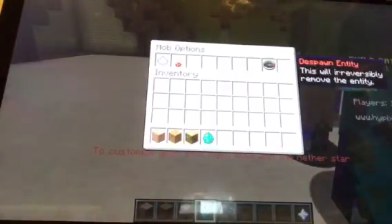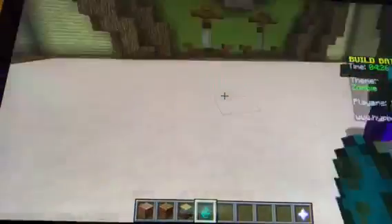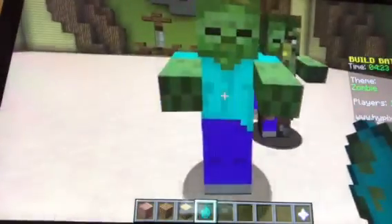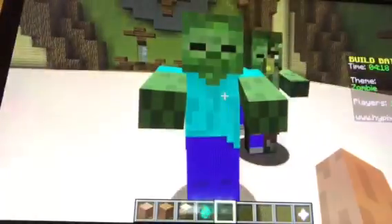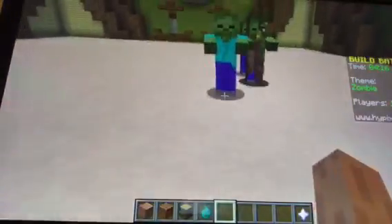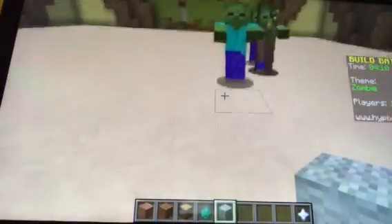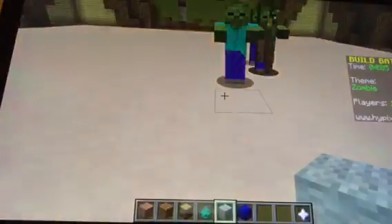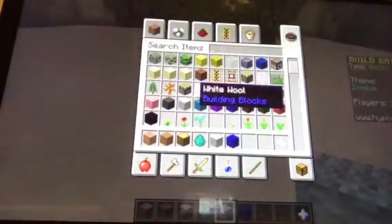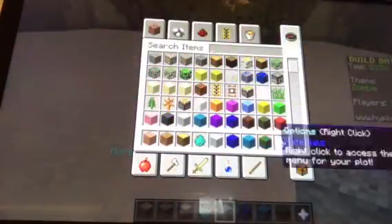Yay, oops, I think I spawned a little bit too much. Oh my god, you can customize the zombies — that's so cool! That's awesome. So now my zombie will stand still — that's perfect. I'm going to play this all the time. I need blue wool and some light blue wool, and then green wool — okay, there you go.